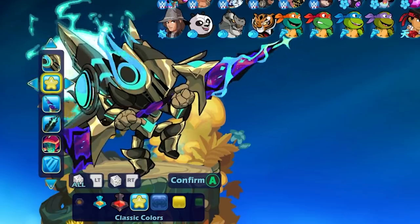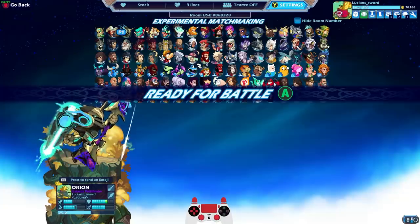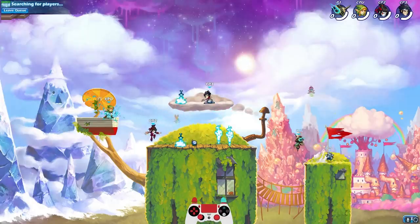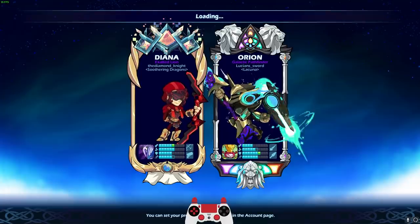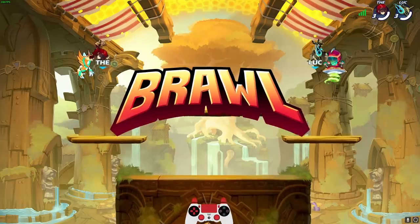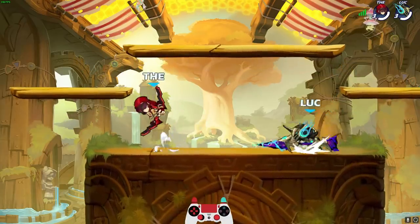Without further ado, guys, let's just jump into it and play some games. I think I'm going to start with default colors and then we'll change the colors in the next match. Look at that lock-in animation — it's just so awesome. He even does that flying move when he's in the portrait, when it's showing the loading frames. I'm all animated flying through space and everything, and they're just standing there. It's so cool.